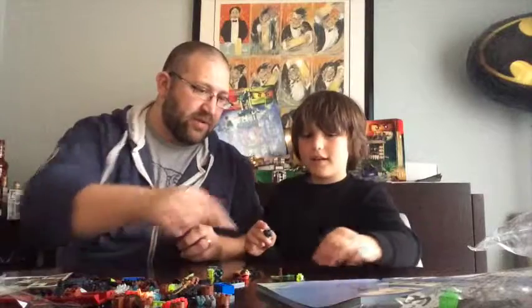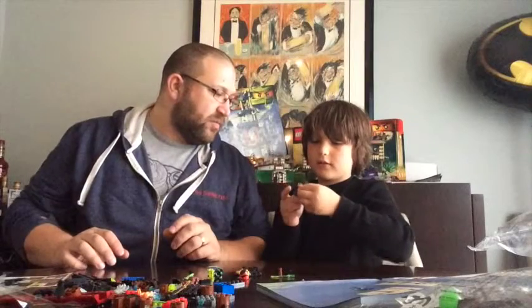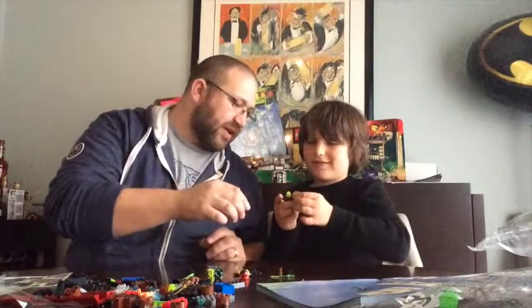So here we're building the characters. Right here we're building one of the ghosts. It's got those shoulder pads — it looks like one of the Ninjas. It's like a scarf. Put that in front of his face.